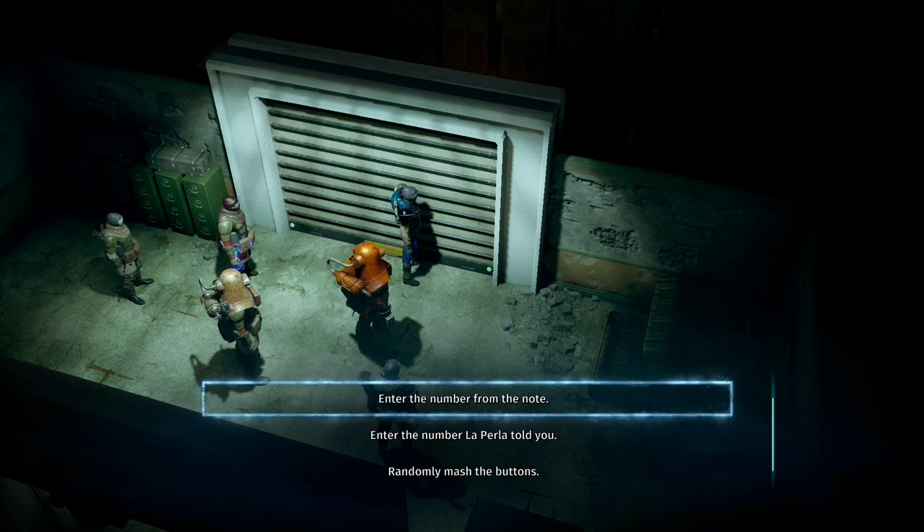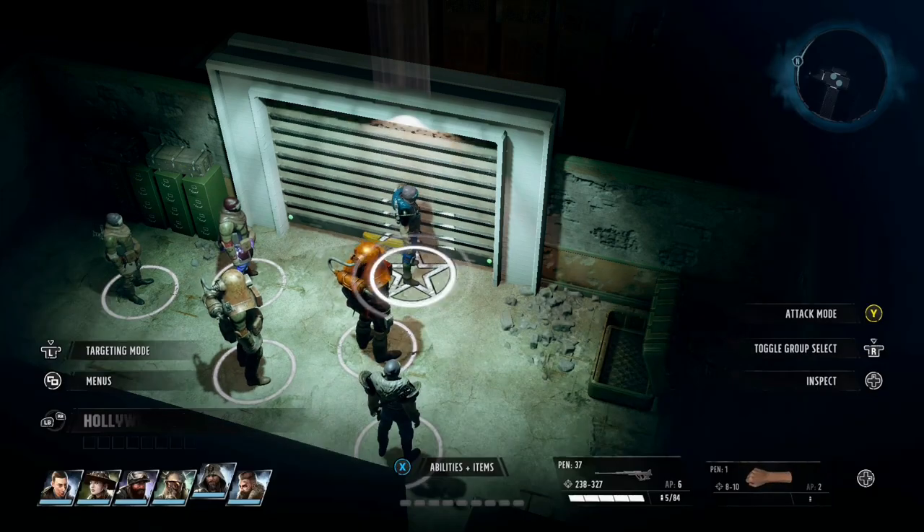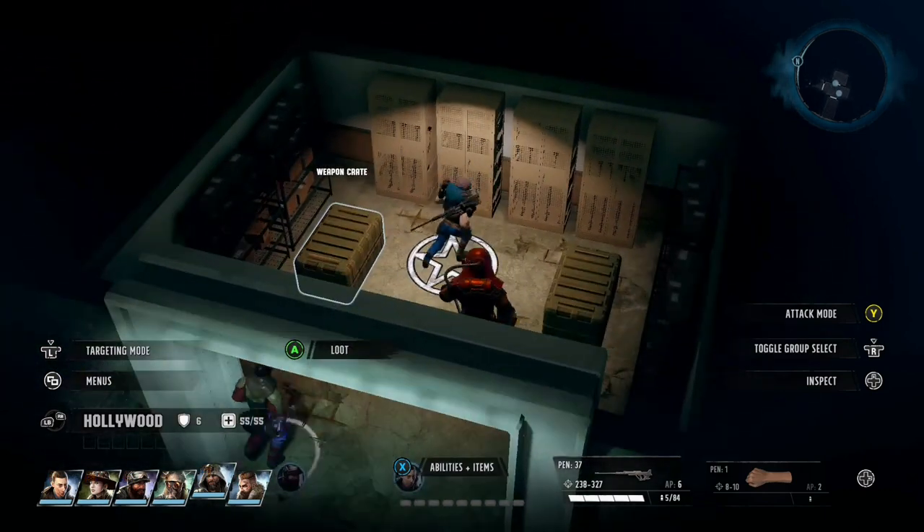There's a special room here — I'll show you how to open that in a minute, you don't actually need the code for it. But the second code gets you into this store as well, and behind it there are two boxes. So it makes it twice as good and twice as worth getting — that's your reward for being bad.